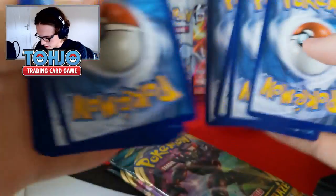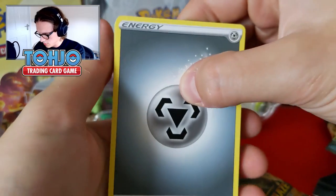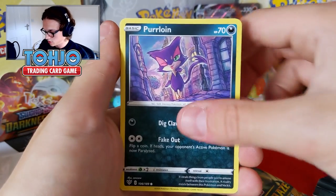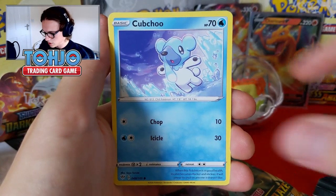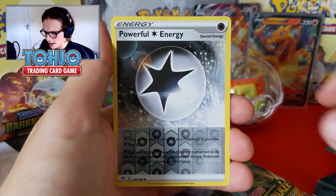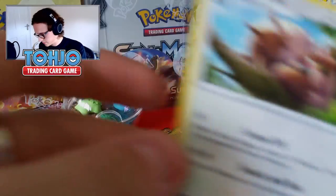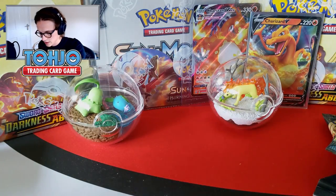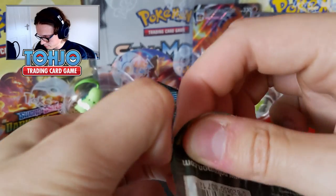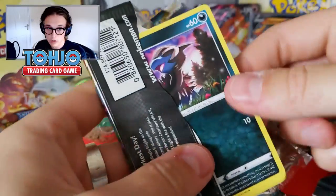First pack — here we go. We have a Metal Energy, a Rare Fossil, Simisage, Simipour, a Purloin, a Starly, an Aron, a Cubchew, Rowlet — what a piece of art, such a great card — a Reverse Powerful Energy, an Ultimate Power trainer, and then at the end... Aggron. Words cannot describe how much I hate that Pokemon. Let's move swiftly on. A friend keeps a tally of Aggron pulls — you're welcome to add it to yours if you want.